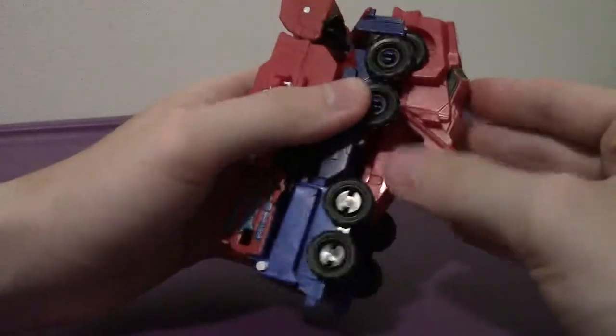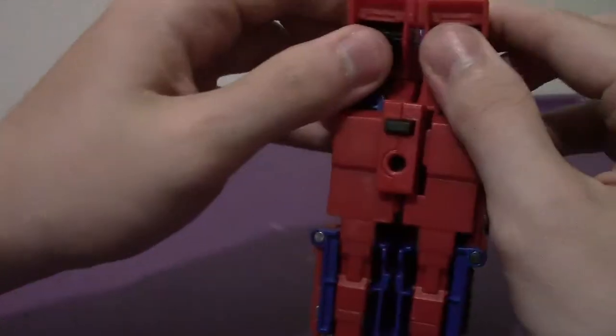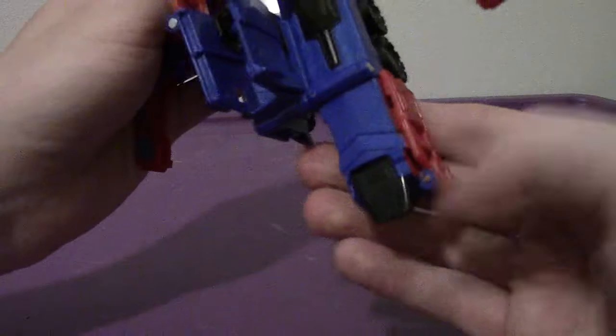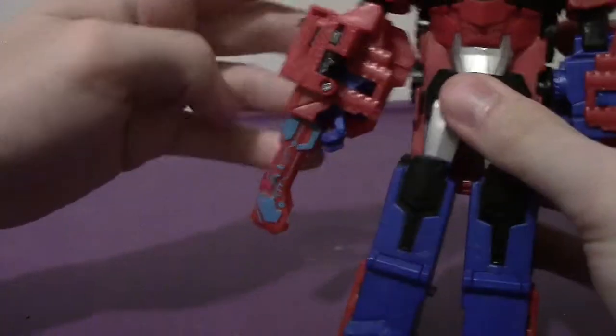First, flip the cab down and around and click it into place, pushing the cab in at the same time. Sometimes these pieces will pop open — nothing to worry about there. Then unlatch these little pieces, raise the arms up where the cannons are, turn them down to reveal the arms. For the lower half, fold these guys down, close the panels up, and fold down the foot. Do the same thing on the other side, and get them situated — as I've said over 9,000 times in this series.